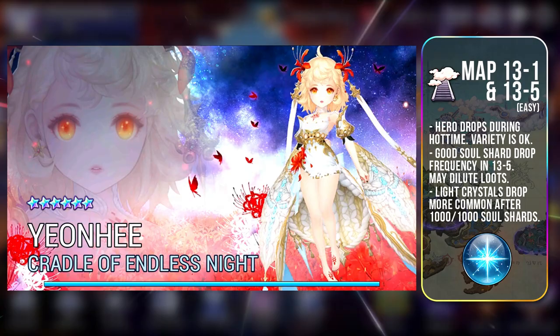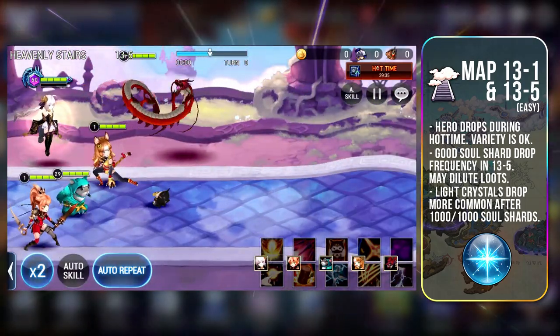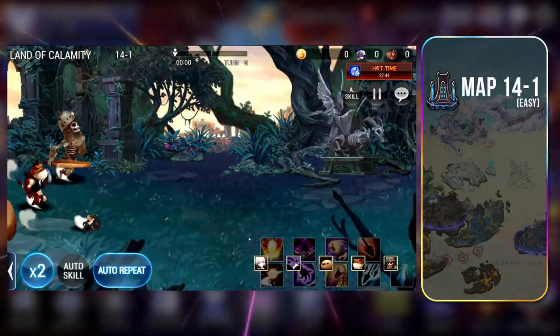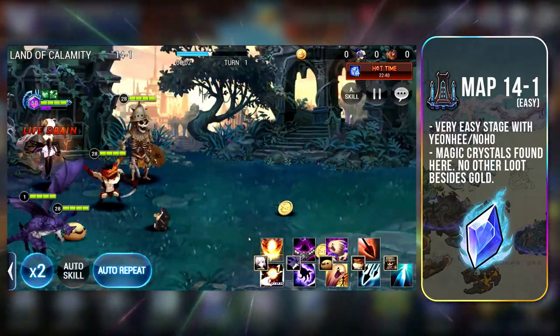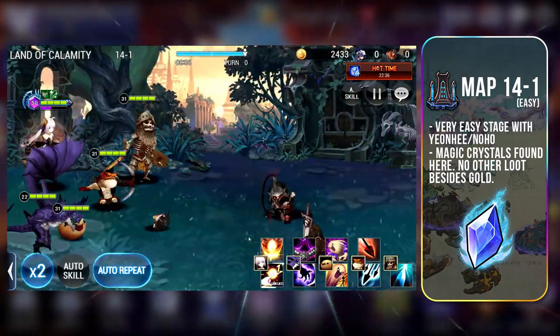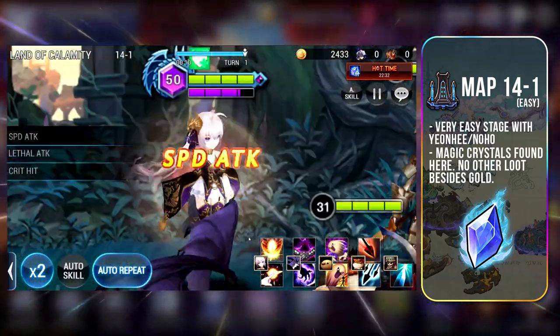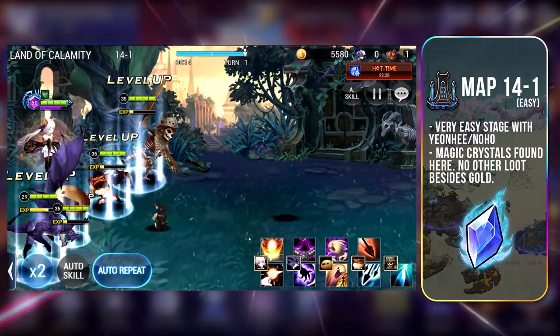Light Crystals tend to drop more after the Soul Shard weekly limit has been reached. Again, the best farmers here are Yeonhee and Noho. 14-1 is the only place where you can farm for Magic Crystals, and it is preferred over 14-5 due to the easiness of it and the lack of annoying Immortal Heroes. You don't earn Soul Shards here, but that can be a good thing because you have more chance to get Magic Crystals.